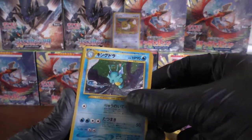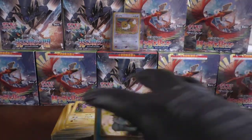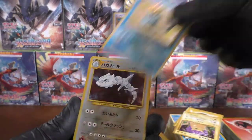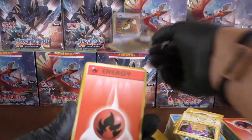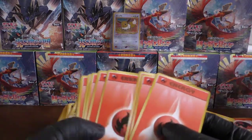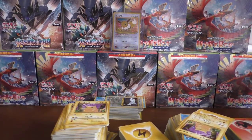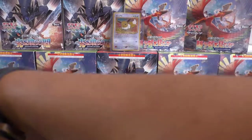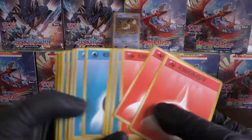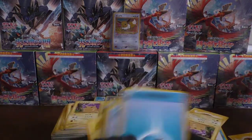We have a Kingdra. Still going. We have a Vaporeon holo — I think it's the second of those we got. We have a Steelix from Neo Genesis — again, a beautiful card. Now we're on to energy time. Energy's coming out — I know there was a couple of energies in the lot itself. So it's probably all of these coming out now. Who doesn't like an energy card? Well, not this many of them.